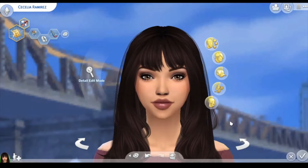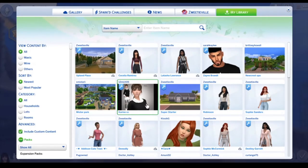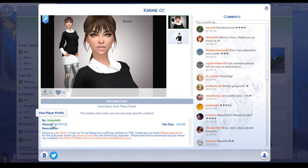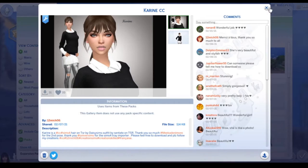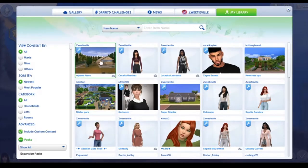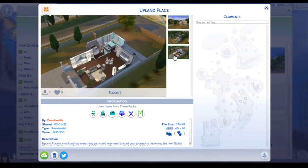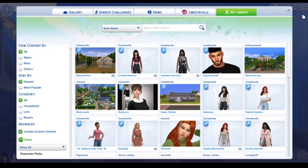Cecilia Ramirez was not created by me. So if you love her, go give the creator real love. On the gallery, she is Kareen CC and her creator is 12Mitch06. She did an absolutely beautiful job and I just loved her. Then I changed her up a bit and I did put my changes on the gallery, so if you'd like to have her, she's there for you. Her house is up on my gallery as well — it's Upland Place, which is in Del Sol Valley, and it is loaded with CC, which we are about ready to take a tour of.